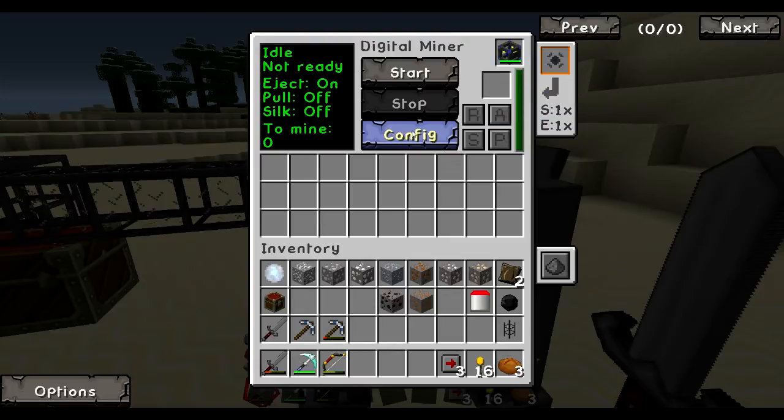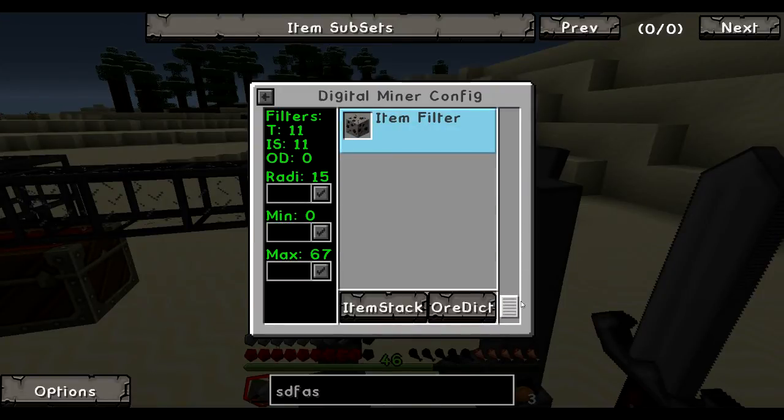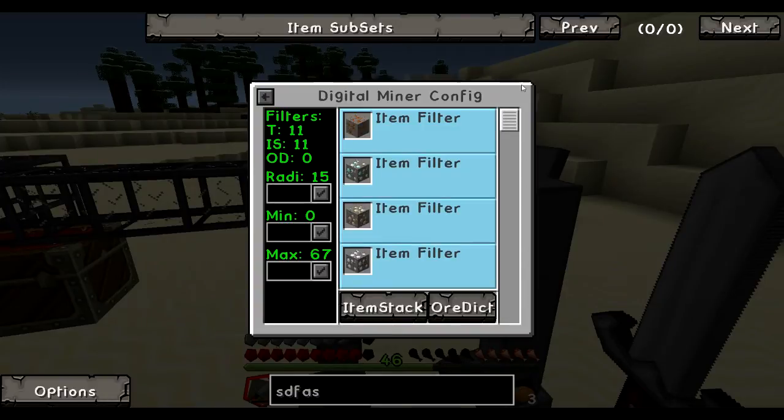You can even set the silk touch so it won't destroy the block — it'll just mine the actual block itself, like the pickaxe enchant. The only problem with silk touch is it will draw a lot more energy than it would otherwise. And unless you really want to mine a certain thing — maybe you have a pickaxe with fortune or whatever that gives you a chance to get extra — you want to turn silk touch on so that all of your ore, you can just pop your diamonds on the ground and pick them up.